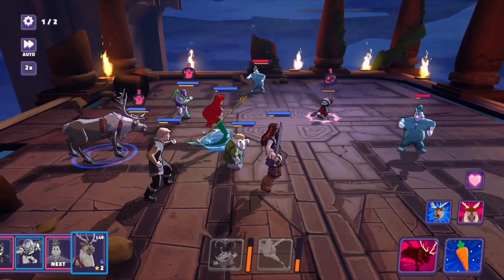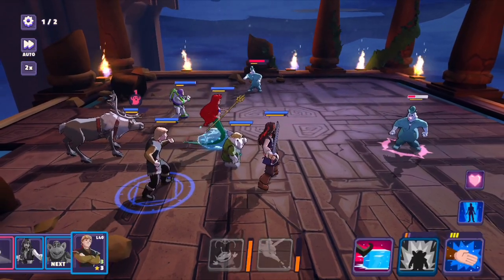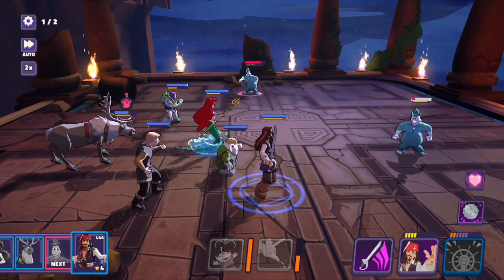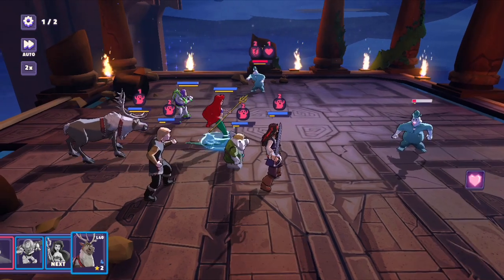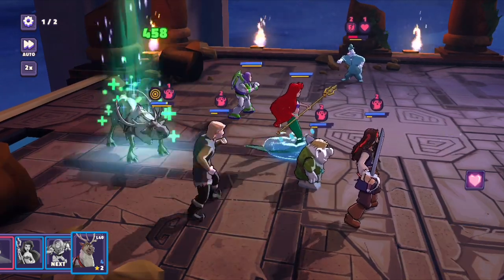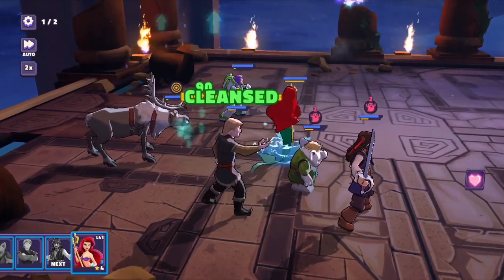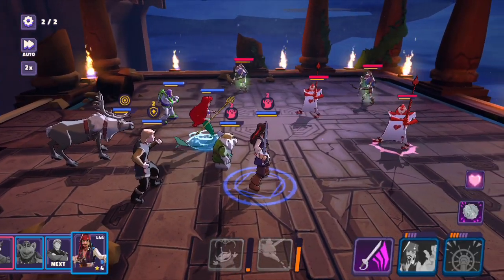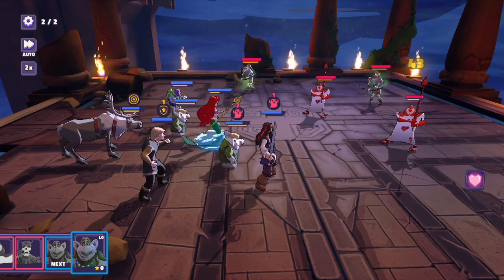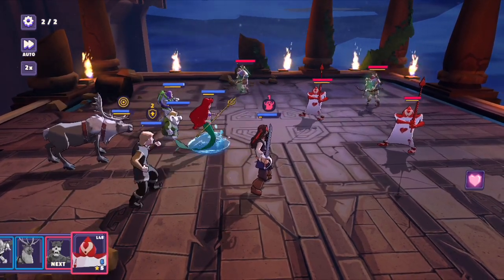Taking out the first enemies — these look like ghosts but they look cool. Using Sven's healing ability, it looks like he automatically does it with Kristoff. I wonder if it's always with Kristoff, or what would happen if Kristoff wasn't in the party. One of the trolls got taken out but I'm pretty confident this will go alright.